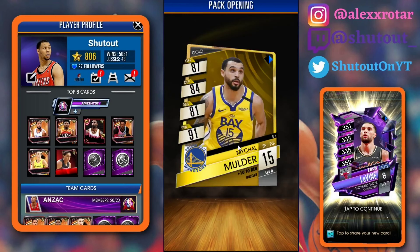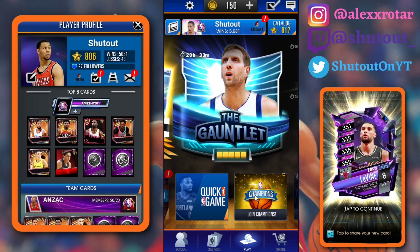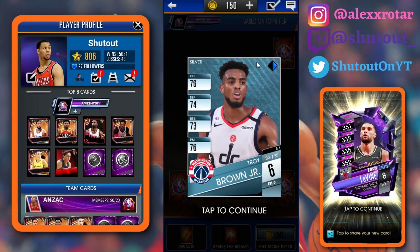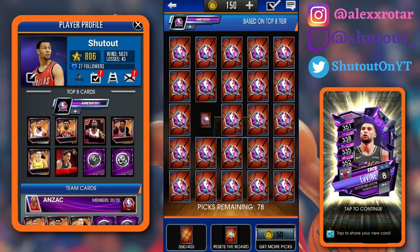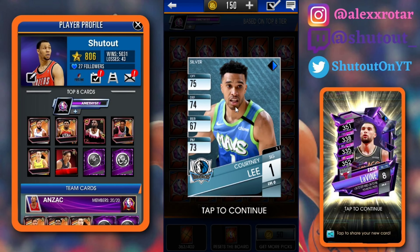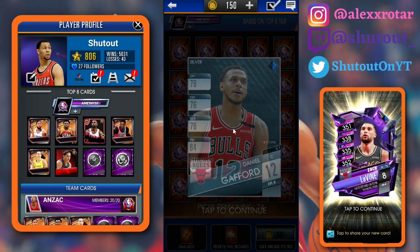I guess we'll take some of these draft picks while we're on video to see if maybe we can pull a Halliburton. We'll take all 80 of these just to see. I need to keep track of my resets on my phone so I don't lose track and I just get my amethyst pull out of nowhere. Let me pull that up real quick and we'll keep picking away.